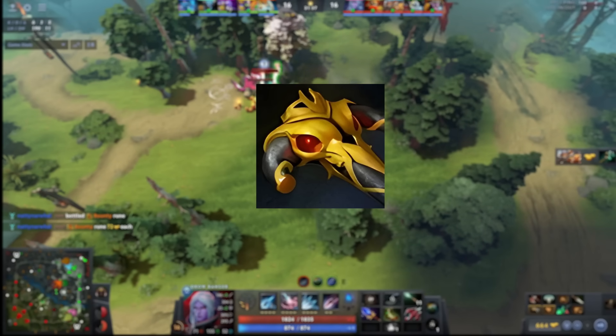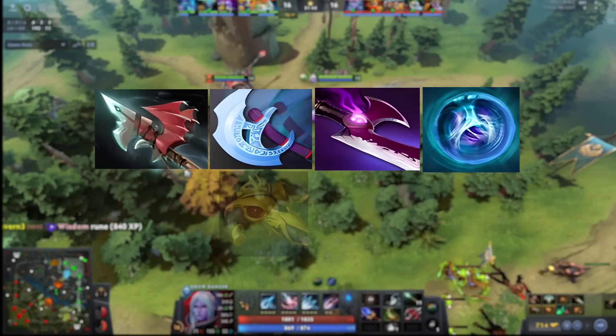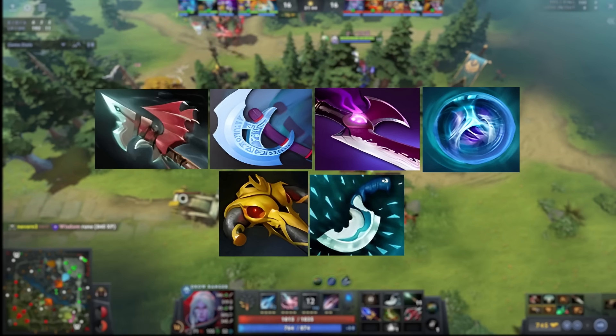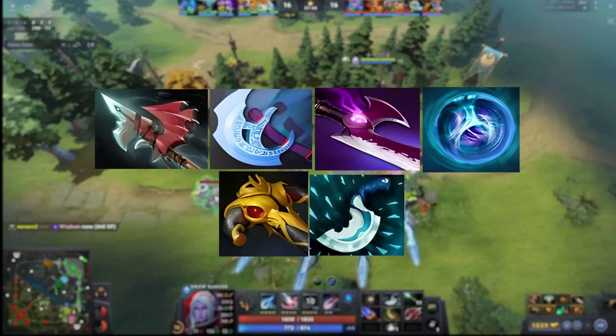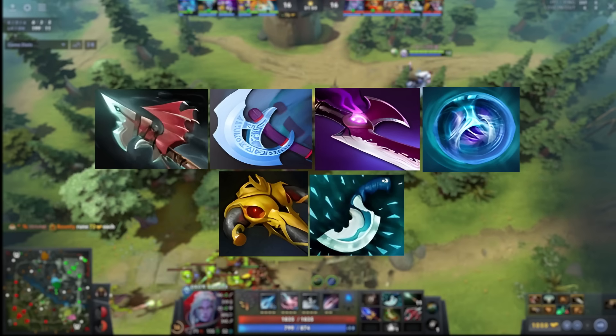In terms of overall itemization on Drow, all of these items can be bought in the same game — it depends upon what you need for certain situations. In a lot of games you will need both Pike and Manta. Ideally, when you itemize, you need to think about what item will keep your hero alive and be able to attack the enemy, and then choose accordingly.